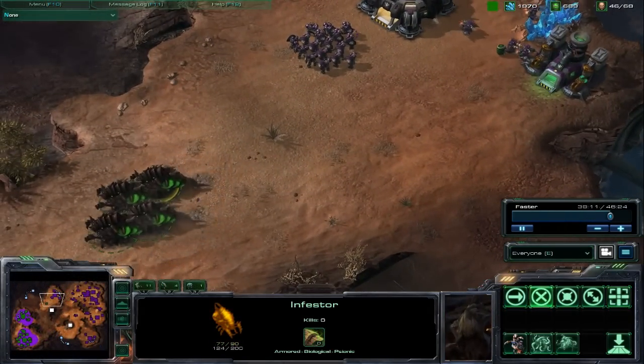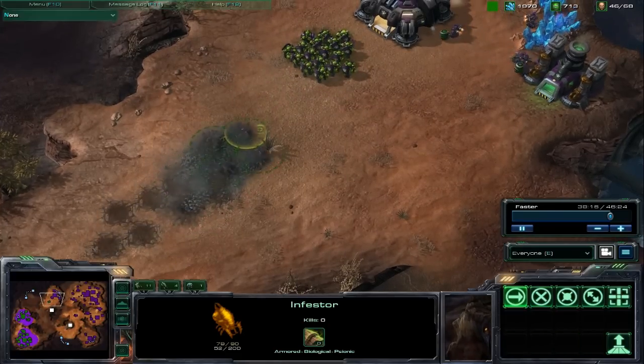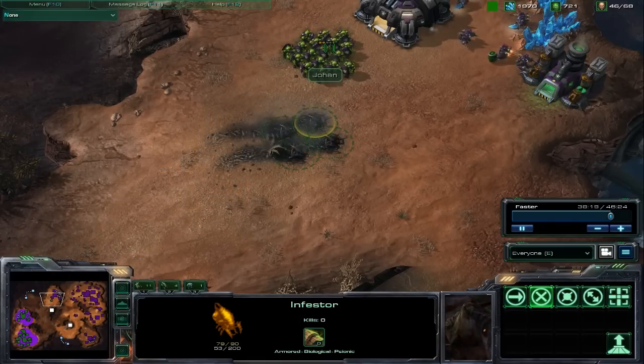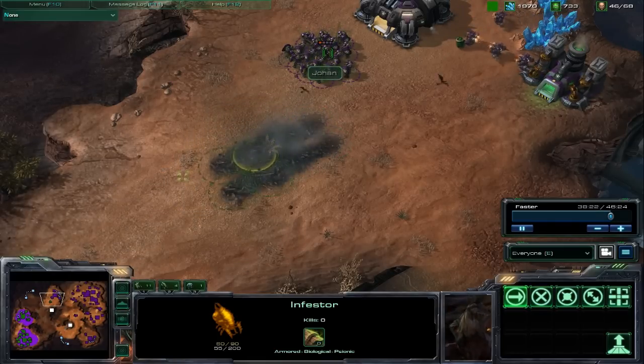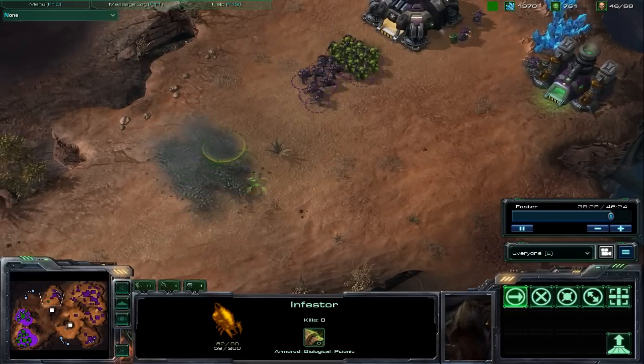These are Infestors, which are the Zerg's caster unit. Probably their most dangerous ability is Fungal Growth, which immobilizes all units in a small radius and deals some damage over time. Just a couple of Infestors can easily take out a sizable number of infantry with this ability.